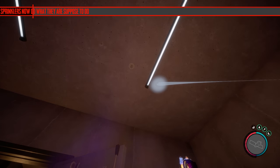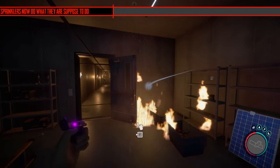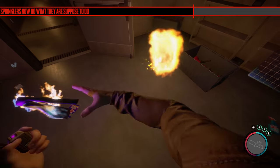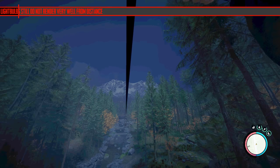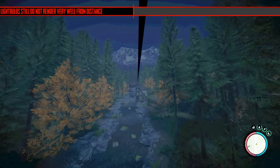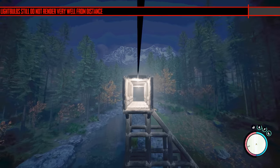They've also fixed sprinklers — they now put the player out and will wash blood off the player. So if you set yourself on fire or enemies, the sprinklers are going to do their job. Even if you walk into fire you won't catch on it. Next, light bulb render distance is supposed to be fixed, but as mentioned with the cross, it hasn't really been fixed — you won't even be that far away and they don't render in.